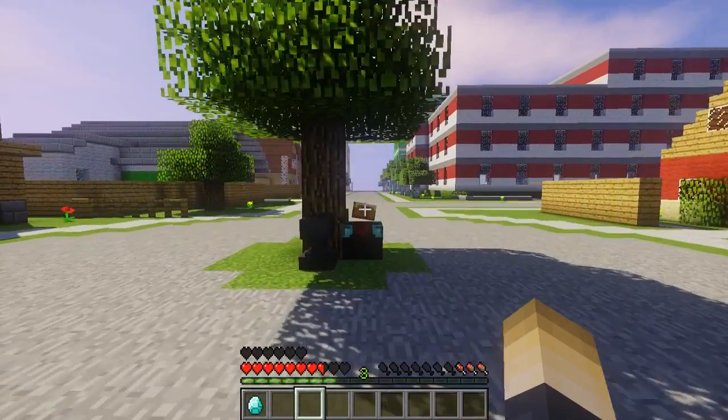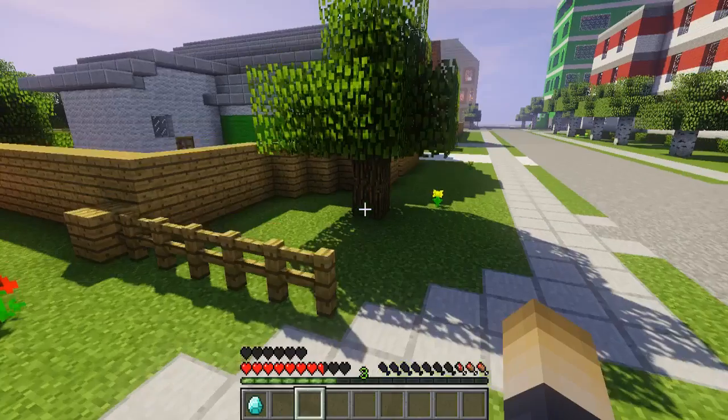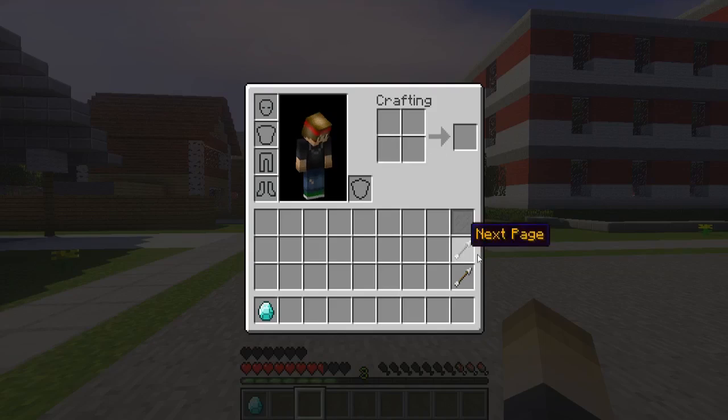This is really good if you want to have a kit or certain perks to give your players. Certain players or certain groups can have more pages than others. You can set in the config by default how many pages a normal player gets. As you can see, this is what the normal inventory looks like, but now there are these two arrows which take you to the next page or the previous page.